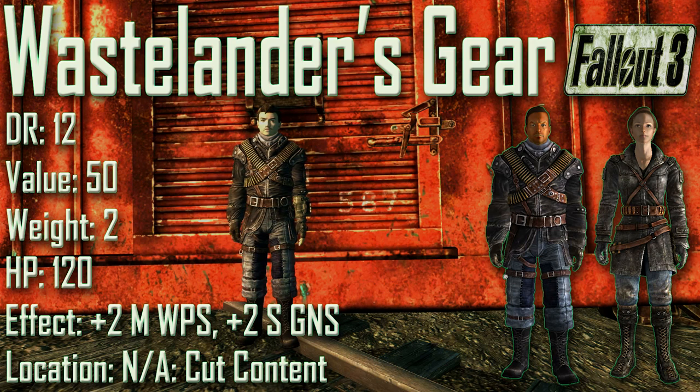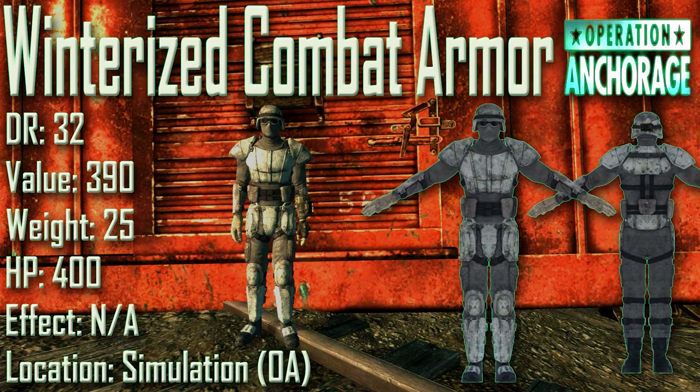Next we have the Wastelander's Gear with a damage resistance of 12, a value of 50, a weight of 2, and item health of 120. Effects are plus 2 to Melee Weapons and plus 2 to Small Guns. This is a cut item from Fallout 3. The Wastelander's Gear is identical to the Merc Troublemaker outfit except in terms of weight — instead of 8 it has a weight of 2.